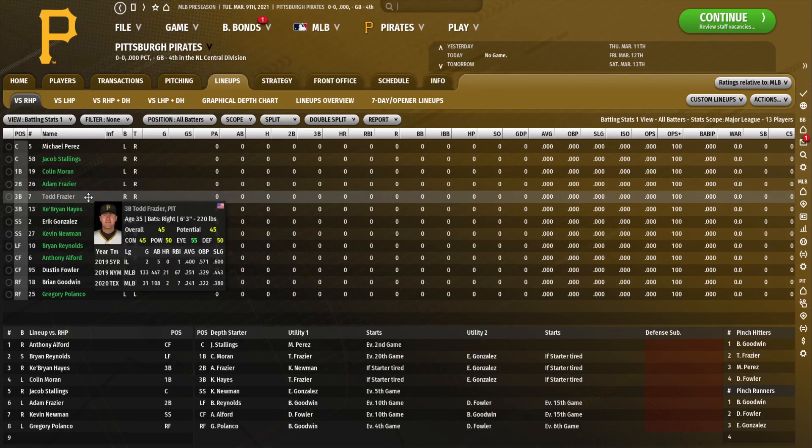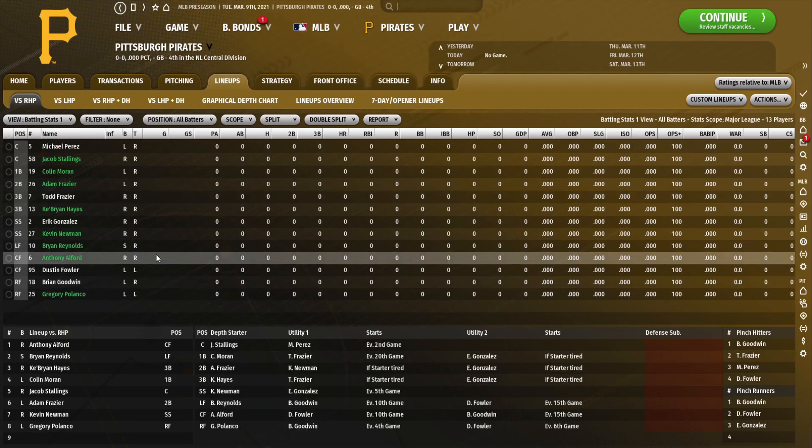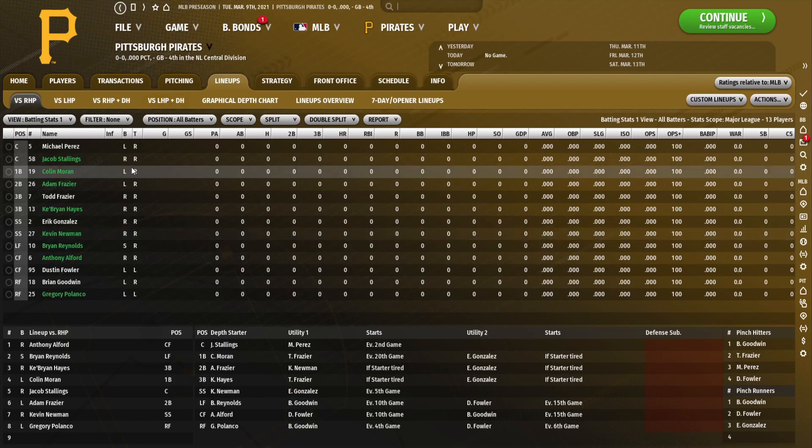Now for the fun part — we actually get into the evaluation of our team. The main reason I chose the Pirates is because they're in a pretty desolate situation. In my opinion, they're the worst organization in baseball, probably only rivaled by the Rockies. They've been plagued by horrible management in the past few years, and this offseason they were absolutely gutted, losing pretty much all of the talent the roster had — guys like Josh Bell, Jameson Taillon, and many others. This team is pretty devoid of talent at the major league level.